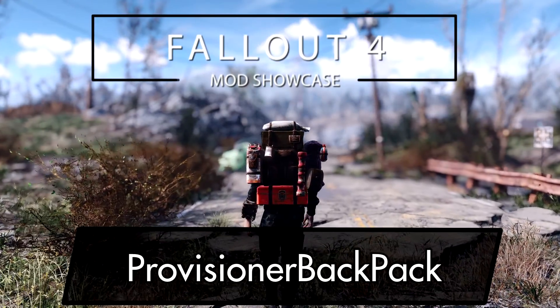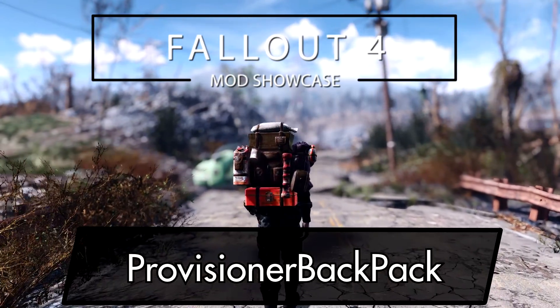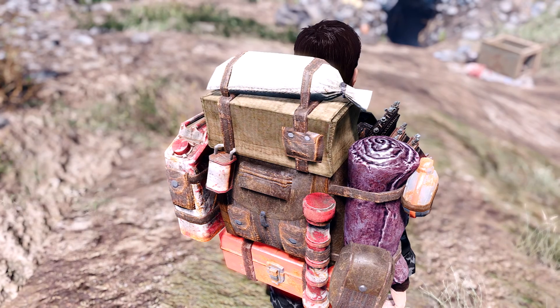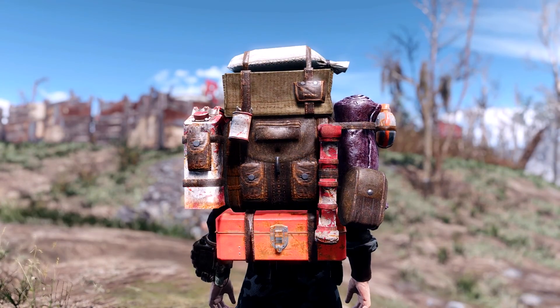Hi everyone and welcome to another Fallout 4 mod showcase, where we're going to take a look at the Provisioner Backpack. This mod adds a fully loaded and fully stacked backpack to the game — it's teeming with items, and when you equip it on your character you'll receive a bonus 35 carry weight.